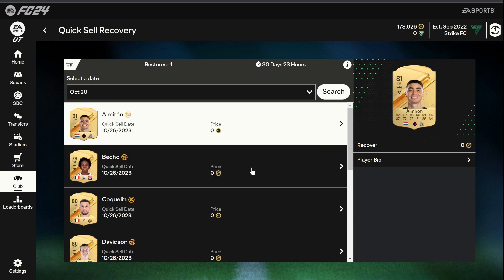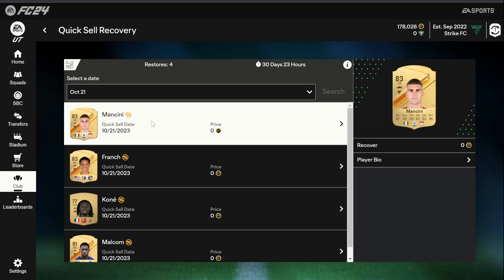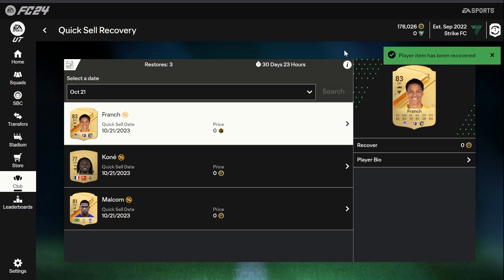I don't want to restore Almiron — I actually have a couple of 83-rated cards: a Mancini and a Franch. So I'm going to restore this Mancini. All you have to do is click on the card and then click recover and it will send it back to your club. Annoyingly I haven't used the other card yet so I'll probably have to discard it again. But say you had a duplicate untradable — you could use one in an SBC and then discard one and recover one, so you'd have that card back as well.